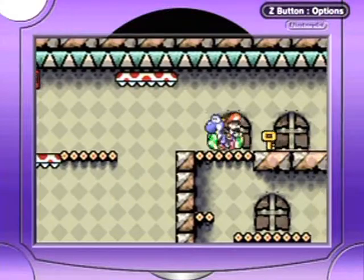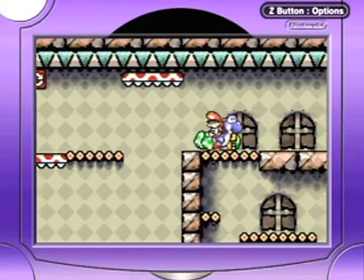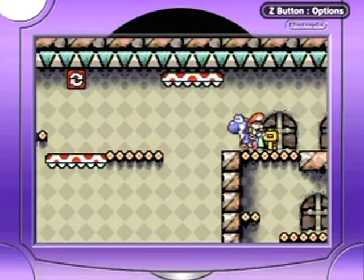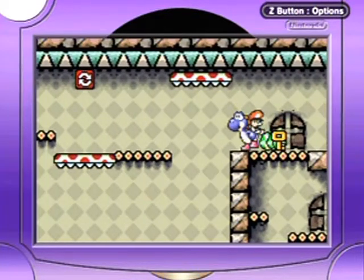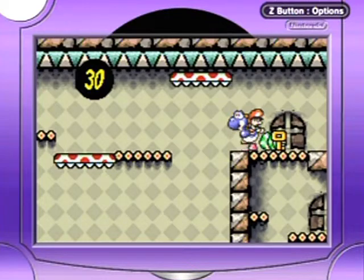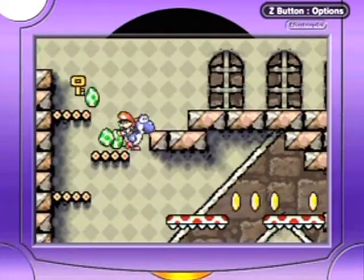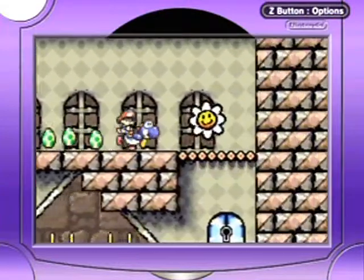And then what you're supposed to use that for — you're normally supposed to use those blocks to get over here, but then you see that there's this vase here and you're like, how do I get over here? Also, you're supposed to hit that block from the other side so you don't hit your head on the spiky underside. Flower there.